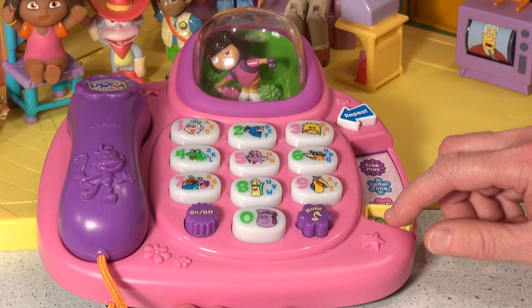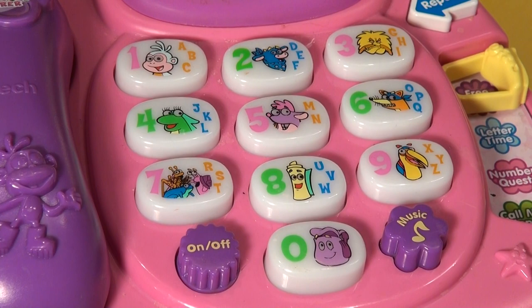Now we're going to switch to free play. Every one of these numbers has a face, and when you press the button it tells you who the character is. So let's turn the phone on again.